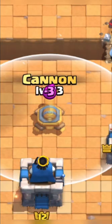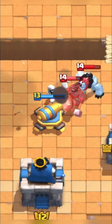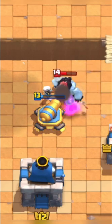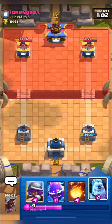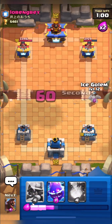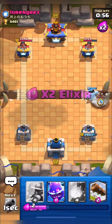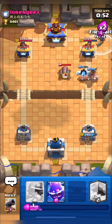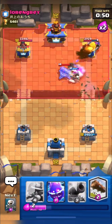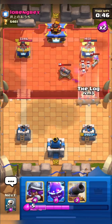Here I will put down my skeletons, and always try to log in this situation guys — as this can be beneficial for you. If your opponent uses cannon and skeletons, at that point you can log so that it deals damage to those skeletons and also to the cannon, so you can get the connection. Here I will fireball his musketeer and this is a very good fireball.